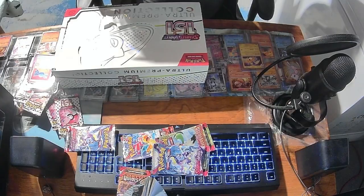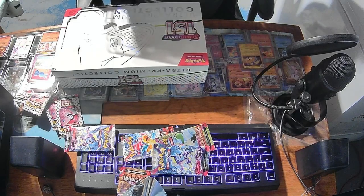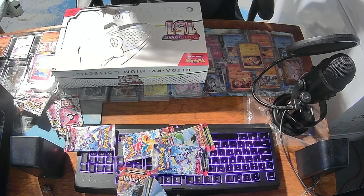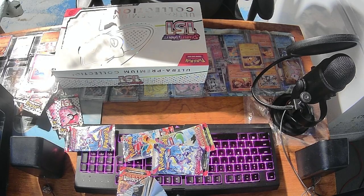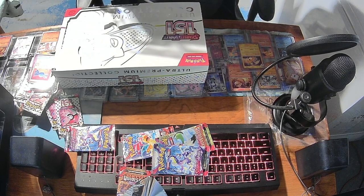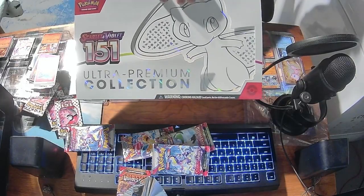The Charizard box is textured, so it's pretty cool. The orange parts on the box feel sort of like scales — they're rough, like dry scales, as opposed to like scales on a fish or something.